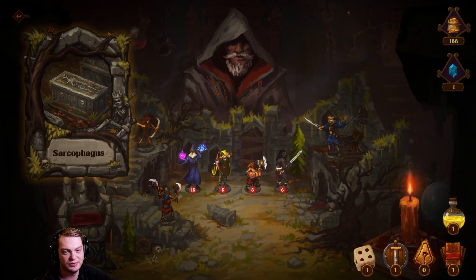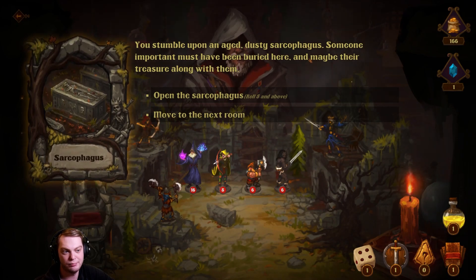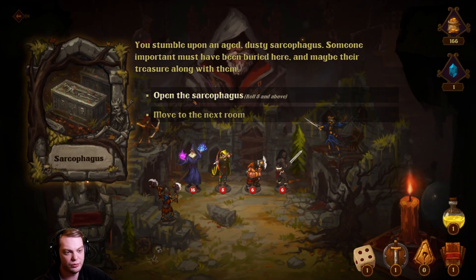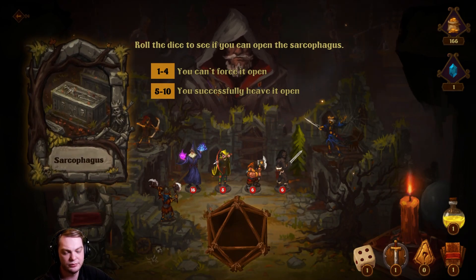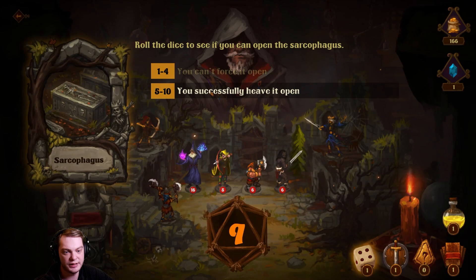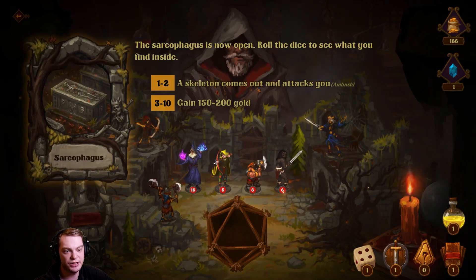You come upon an aged dusty sarcophagus — someone important must have been buried here, and maybe their treasure too. Open the sarcophagus: roll a five or above. Nine! Nice, nine nine nine. The sarcophagus is open — roll to see what's inside. A skeleton could come out and attack you, or you get a bunch of gold. I get a bunch of gold!